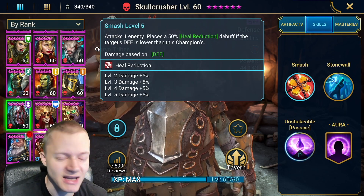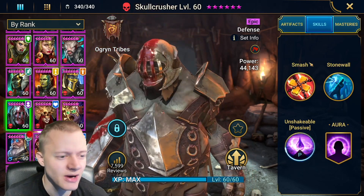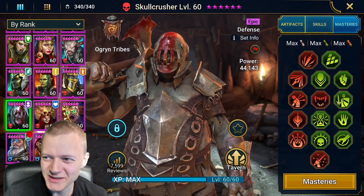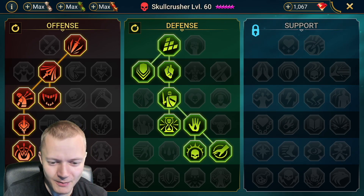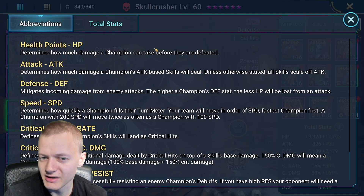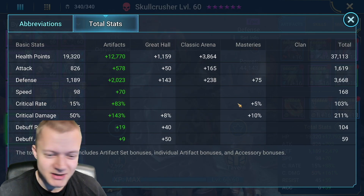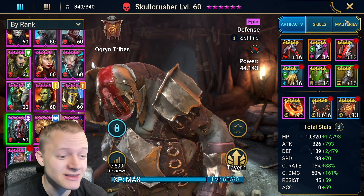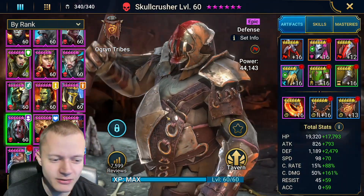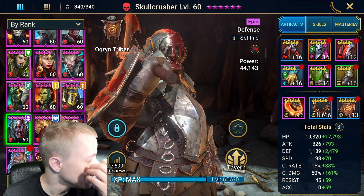As long as you can match the speed, the rest is kind of negligible. So this is currently his mastery setup. Now that you've seen his masteries, we can look at his overall stats — he's running at 168 speed with a lot of crit rate, crit damage, and a lot of defense. This is a very well-built team. The most important thing is the speed: 168 for him.